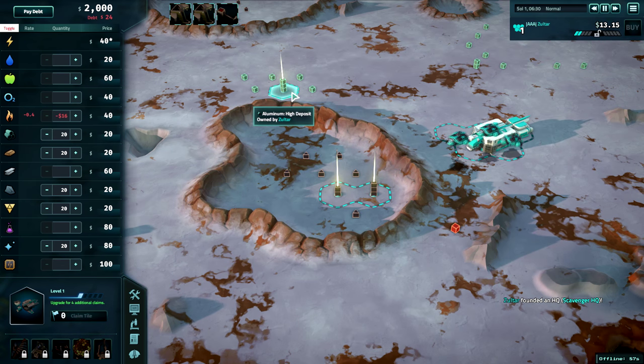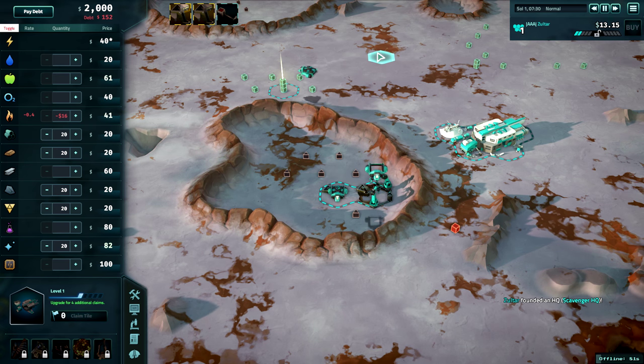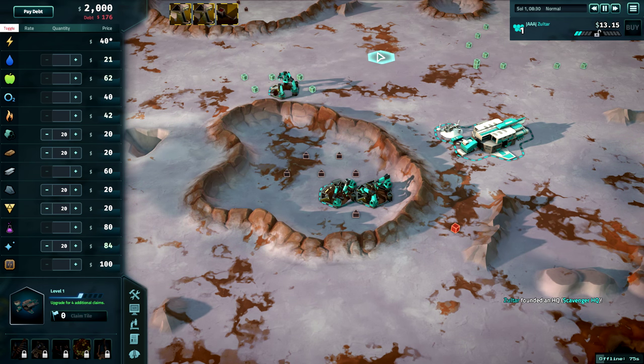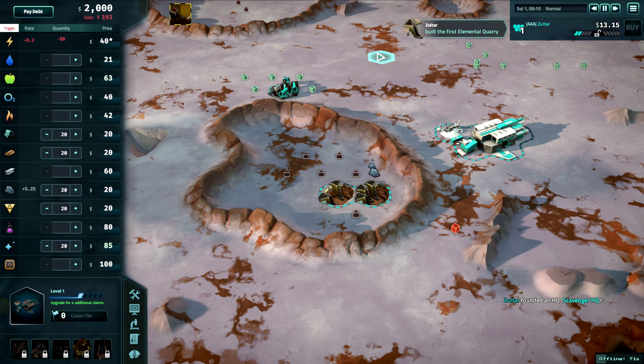After ensuring this, a player considering founding as a scavenger needs to ensure the black market is favorable this game. They'll look for strong black market tools like bribe acclaim, EMP, power surges, and mutinies. They also need to ensure that underground nukes are not available, as even one nuke landing on a scavenger's carbon patch is often enough to remove them from the game.